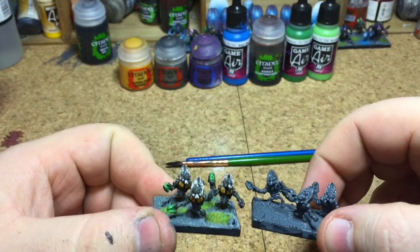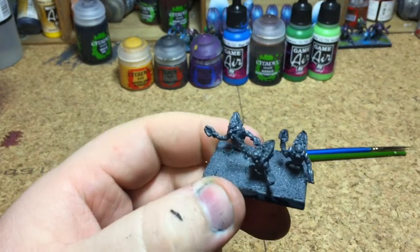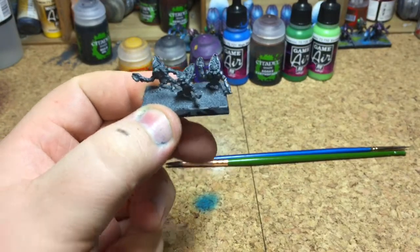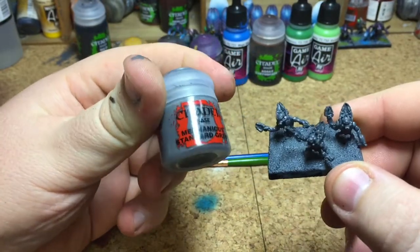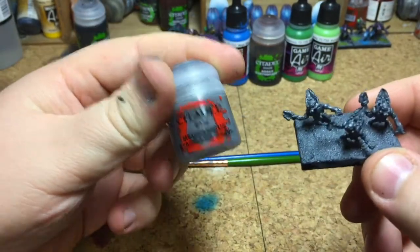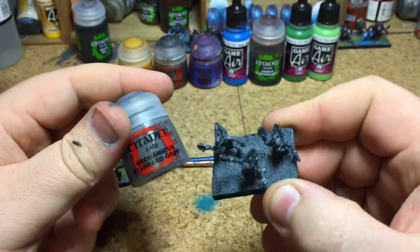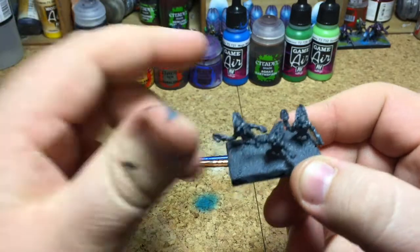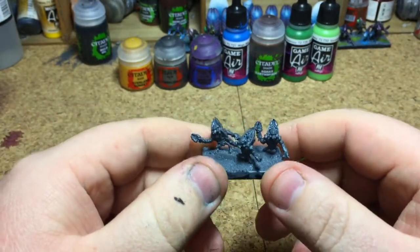So we're going to be painting these guys, which is pretty much exactly the same. All I've done with this model is spray it with Chaos Black Primer, then give it a coat of Mechanicum Standard Grey, which gives you the base color for the skin. I usually spray it Mechanicum Grey but I've run out of spray paint, so today I did it by brush. I've even done the base because it's going to be this color as well, so it saves time.